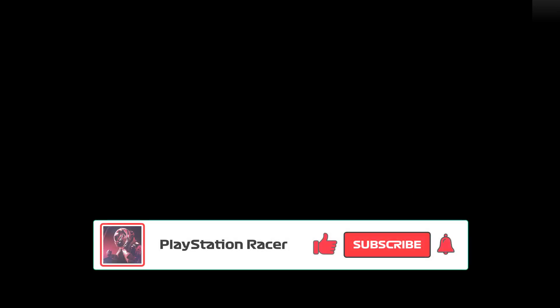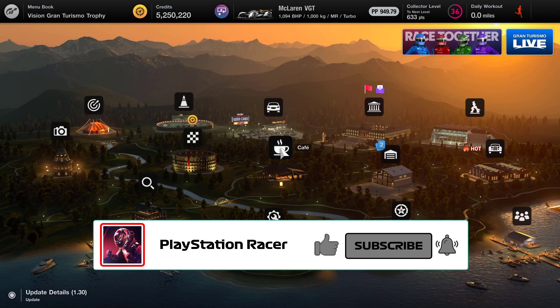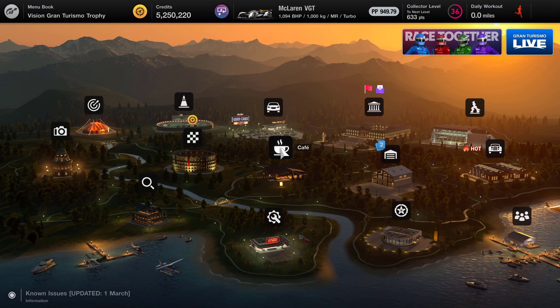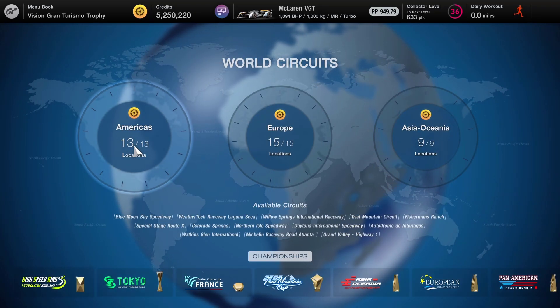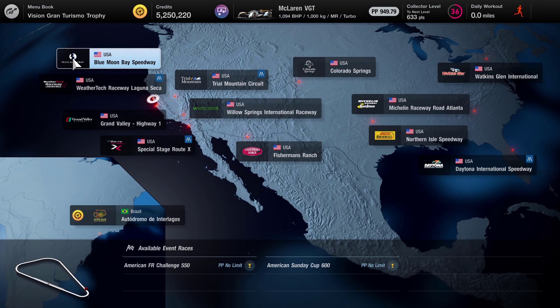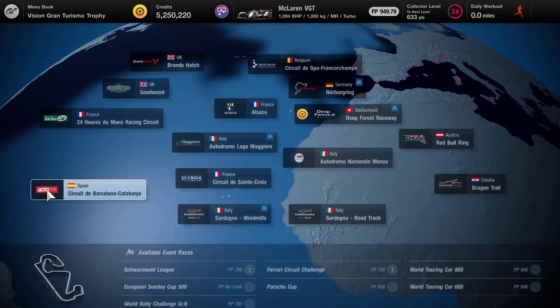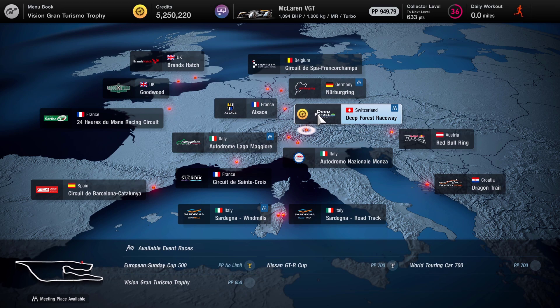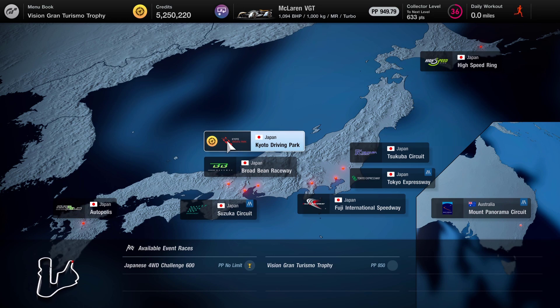And better still, it will be in our own brand new livery, so I'm really, really looking forward to this one and I'm hoping for some close racing. For this particular menu book challenge, we've got three races: the first in America at the Autodrome de Interlagos, then Europe for the Deep Forest Raceway in Switzerland, and finally Asia — Japan for the Toyota Driving Park Challenge.